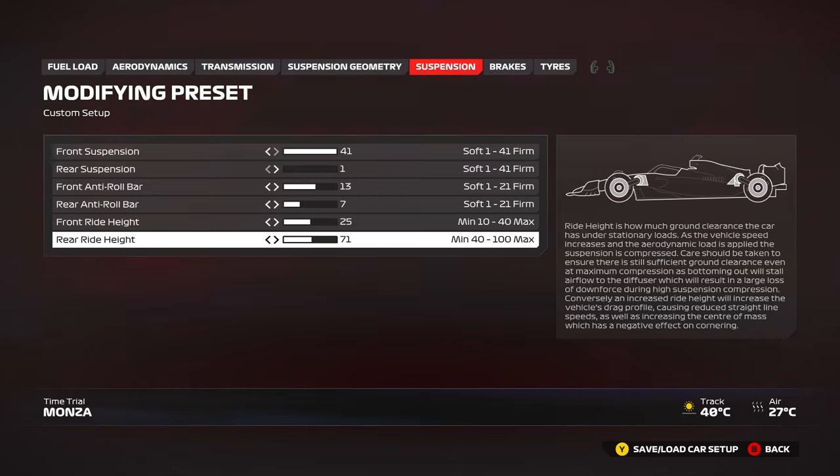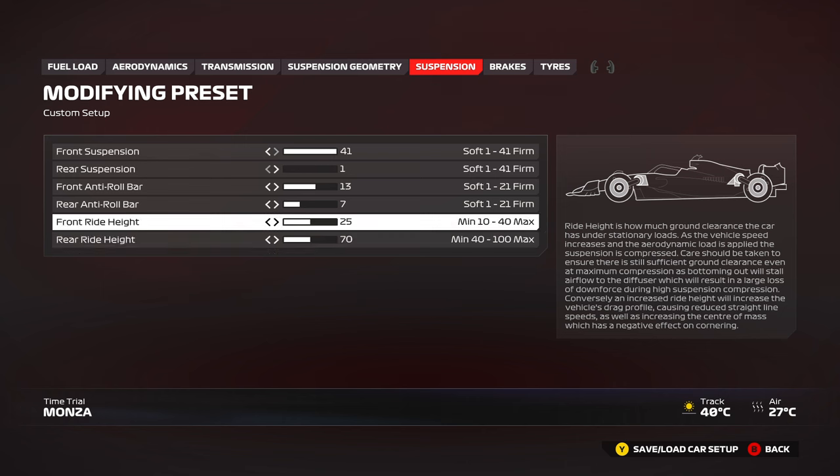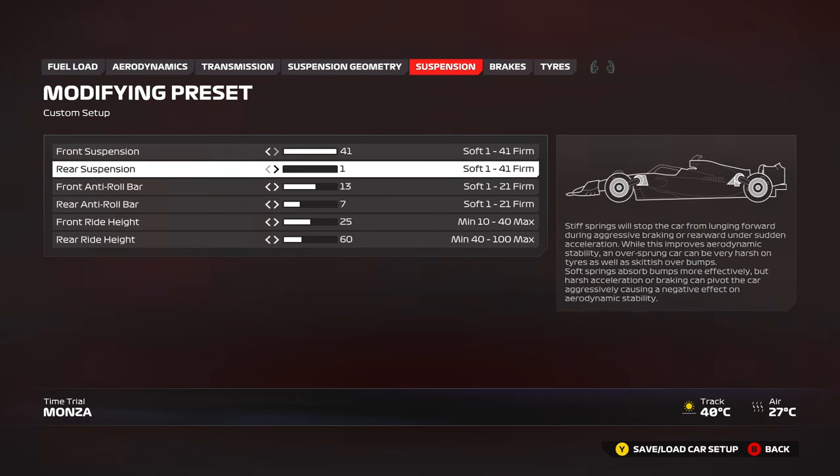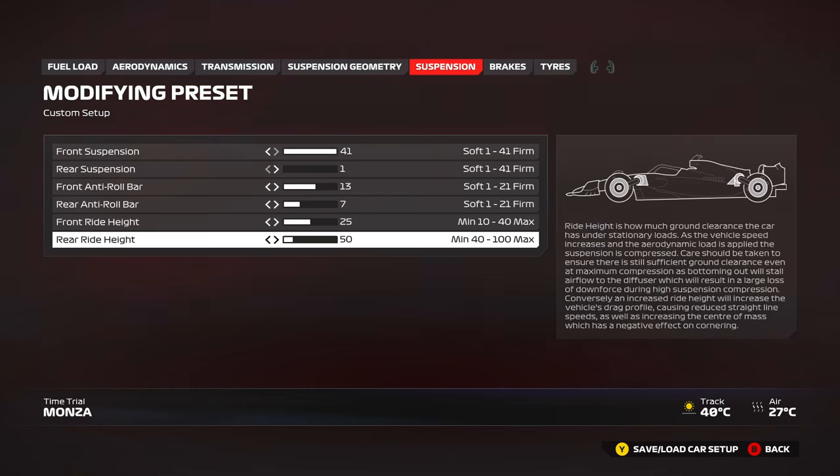When you go higher on rear ride height, it increases the rake angle of the car — similar to the front wing gap concept. More rear ride height compared to front means more rake, which gives more rotation, especially in slow speed. But if you go too high, say around 80 or 90, the car will turn too much and you'll have a lot of drag on the straights. The sweet spot with minimum rear suspension is around 60 to 70 at max. With one rear suspension and 50 rear ride height at Monza it works, but start at 60 as a safer point.